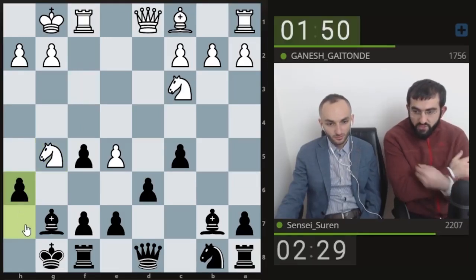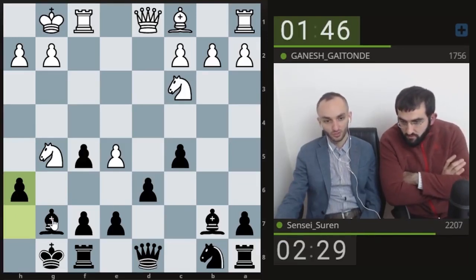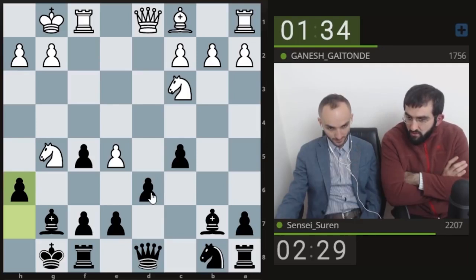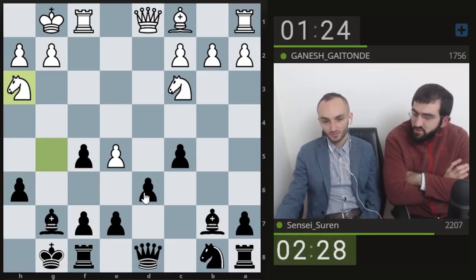He wants to play queen h5, so I guess even here he should continue with queen h5. Otherwise the knight goes back — but wait, if he sacrifices his knight, how is he going to proceed? Maybe queen h5, h-takes-g, bishop takes, d-takes-e... I still think you can hold because of this bishop.